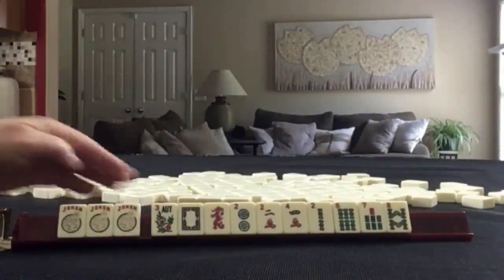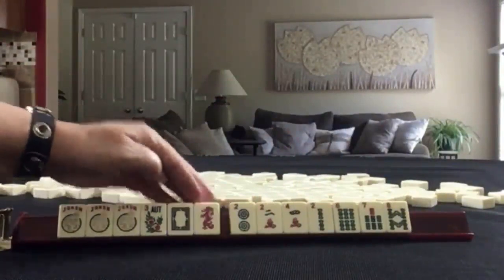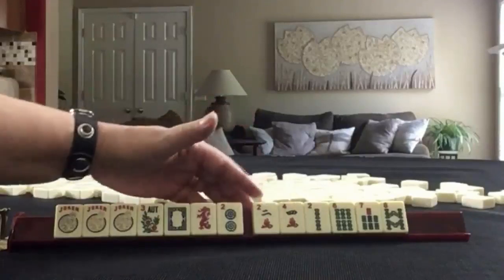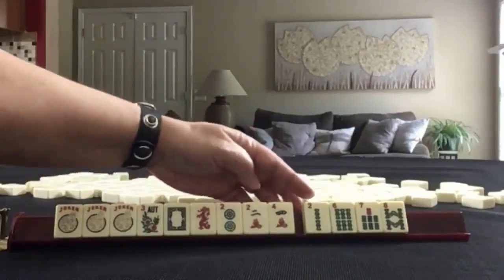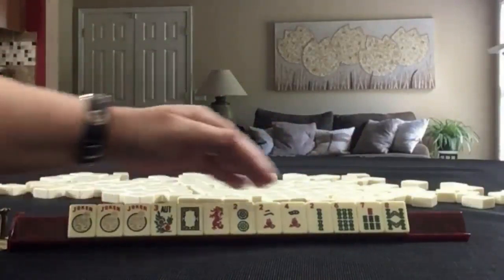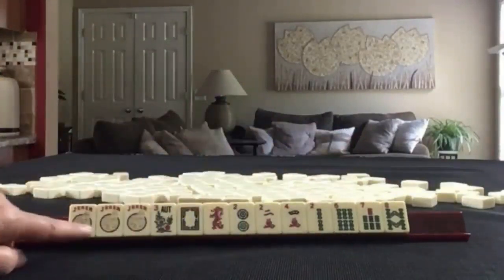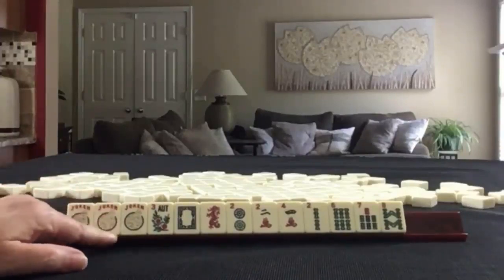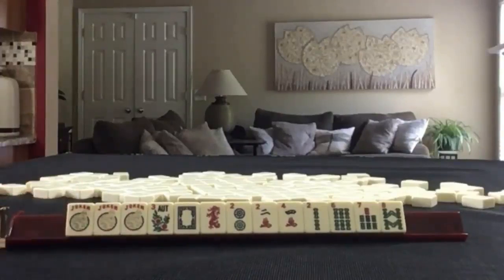The second hand has: a couple of jokers, a flower, white and red dragon. In dots we have a 2; in cracks we have 2-4; in bams we have 2-6-7-8. All singles — no multiples except the jokers. If these were your tiles, what would you focus on and what would be your first discards?